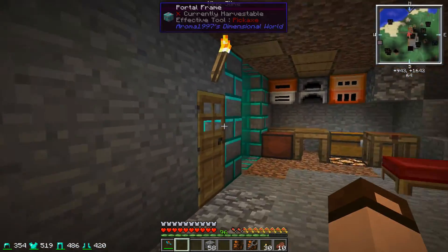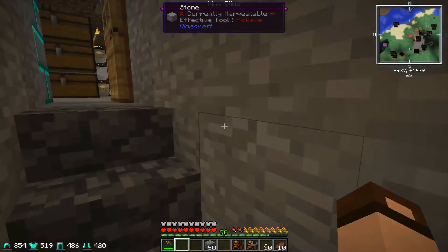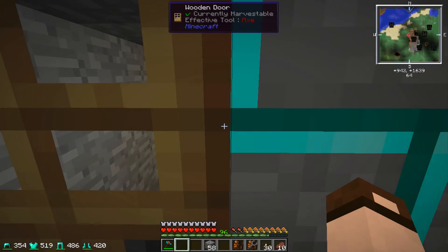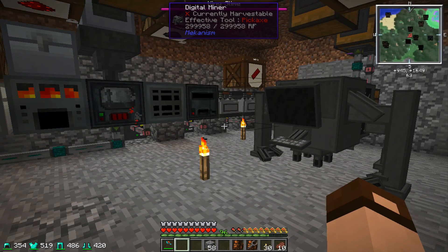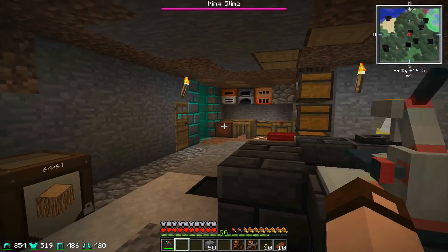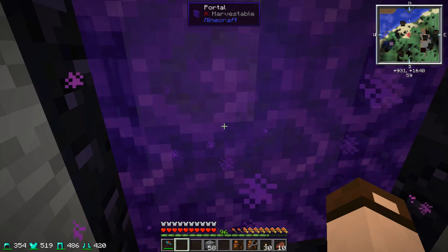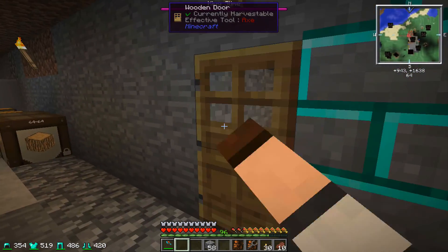I spent a good bit of time in the nether tromping around. My nether portal is down here. After going through the portal, it took me to Aaron's base and his portal, so I had to walk back, go through again to mine, and then move it so that it links properly. If you don't know how to do that: take the XY position of this one — this is 931 by 1640 — divide those numbers by 8 and move your portal there. Then they should link up properly.